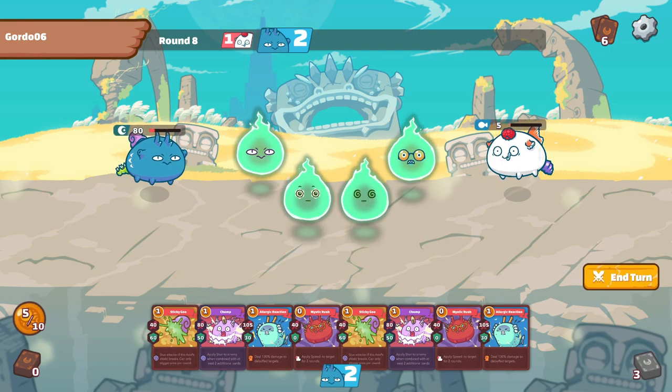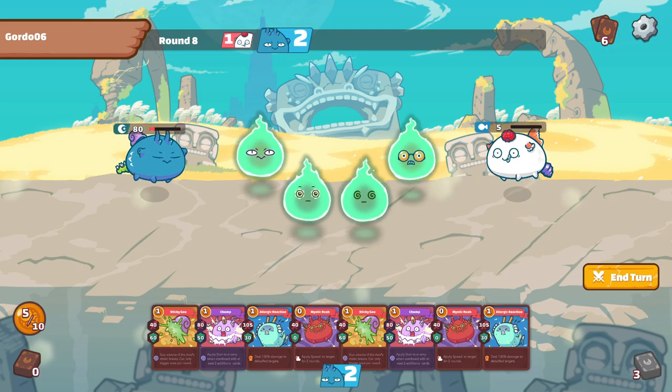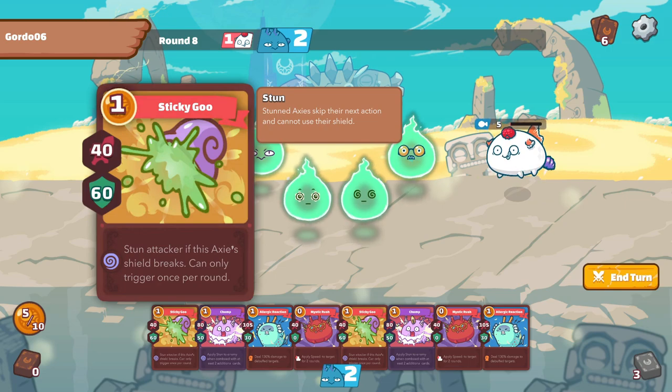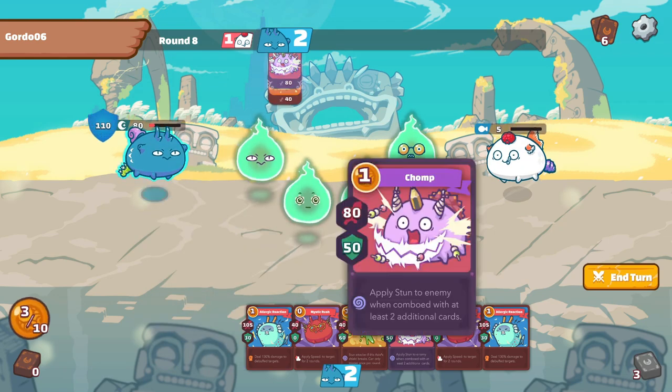Now we want to put on as much shield as possible while dishing out a decent amount of damage. It is beneficial to know that chomp can cut through defense, which means that any damage card after chomp would effectively take down the enemy.